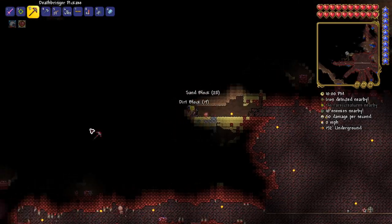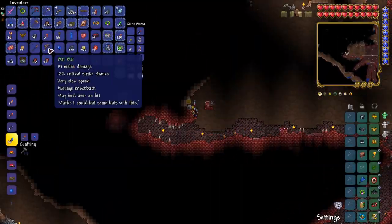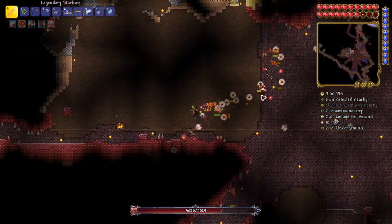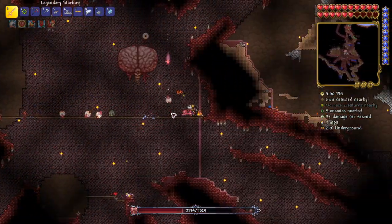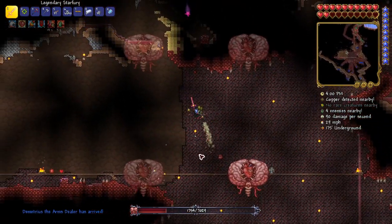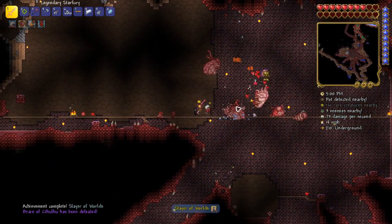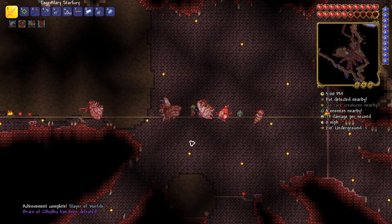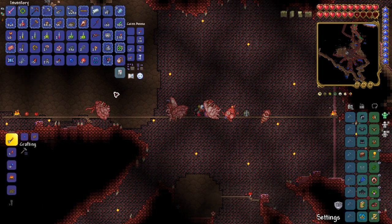I made the arena a little bit bigger and then summoned the brain of Cthulhu again. The first phase went pretty okay — I killed all the creepers and the brain got angry. Towards the end of the fight I got into a pretty cool groove where it wasn't able to hit me at all. I finished it off, and that means the third boss of the melee playthrough has been slain. Thanks for watching.